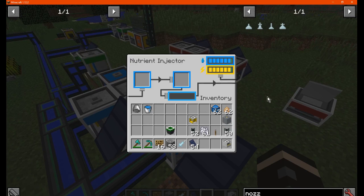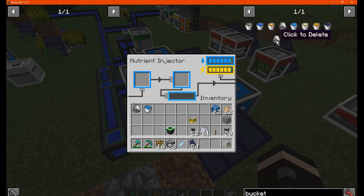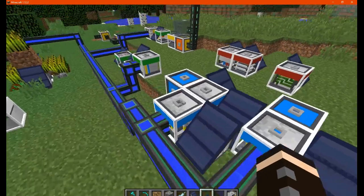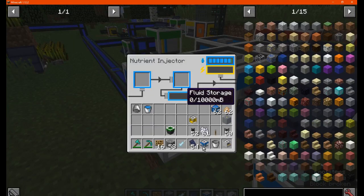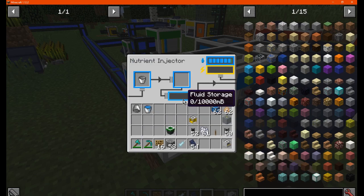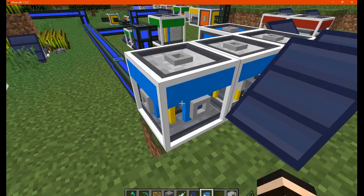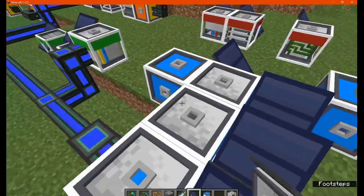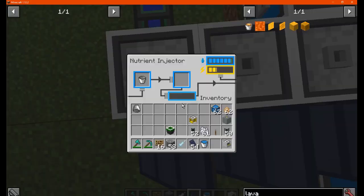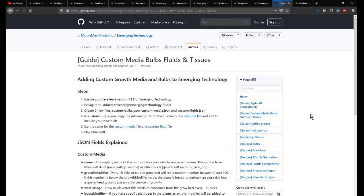There's the nutrient injector — I think you just need some fluid, and I've got water from the water filler here. I've come across the assumption that you just put a bucket in here, possibly inject it with gas. I'll move this nearby and try an empty bucket — there's no fluid storage there. I tried lava as well — nothing. There's no gas storage visible so I'm not really sure what you put in here.